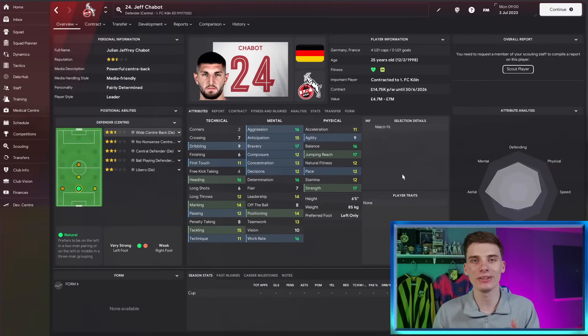My next pick is Jeff Schabot, a German 25-year-old playing for Cologne. He is 25 years old, heading towards his prime. And whilst he isn't as quick as the other defenders we've looked at, he is brilliant in the air. He's determined, he's got 16 heading and 17 jumping reach. He's strong as well, and he's got really good mental attributes to go alongside it. For these players to be good, they don't need to be quick, strong, and tall all at once — they just need some of those elements, and they will get great performances in the match engine.